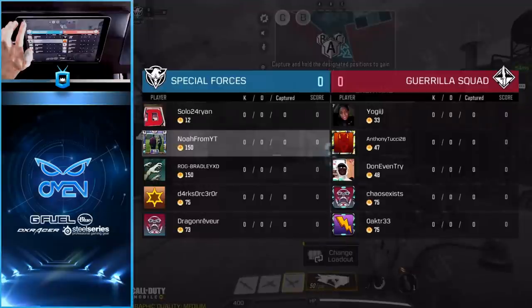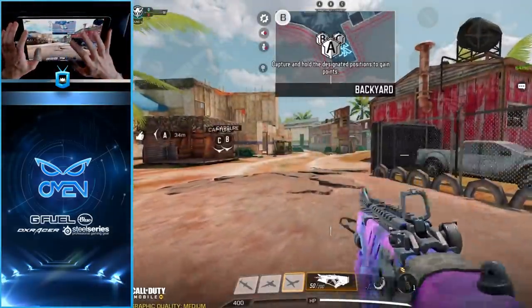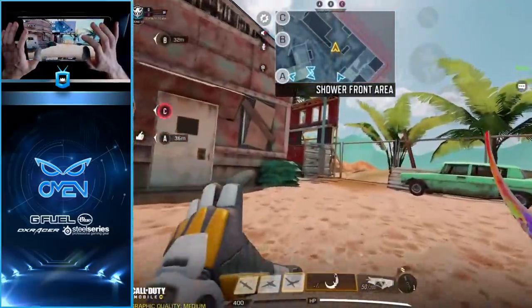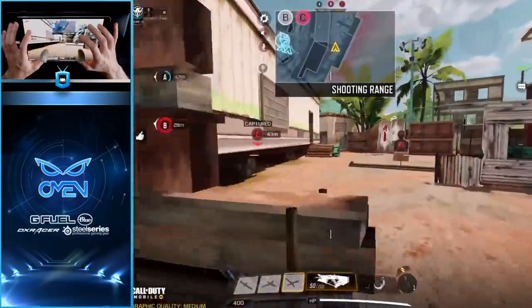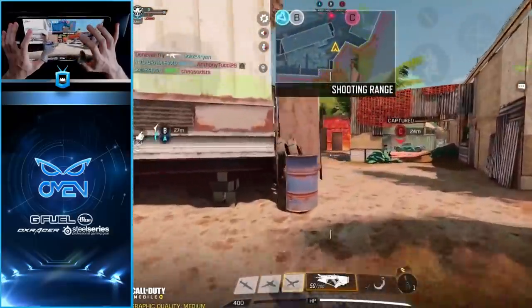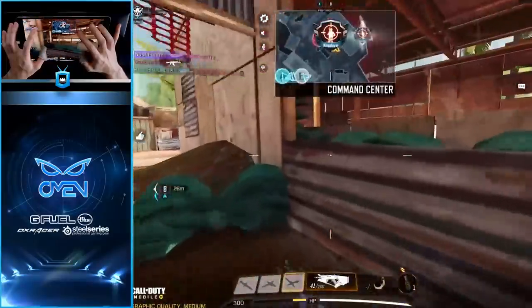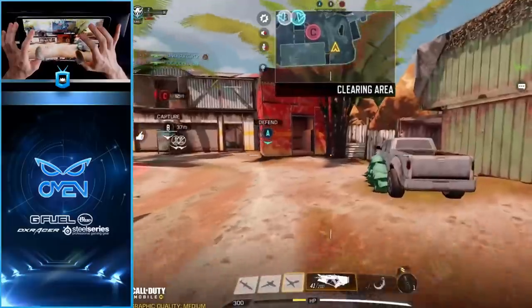We got blessed with a super low-level lobby, and we're on Fire Range too — my favorite map! You guys already know we're gonna flank the back end of the map and look for players challenging mid. We got a lot of AK shots. It must all be spawning down low.